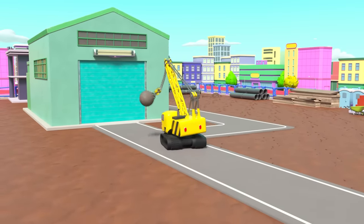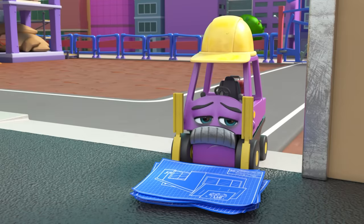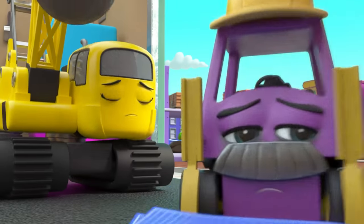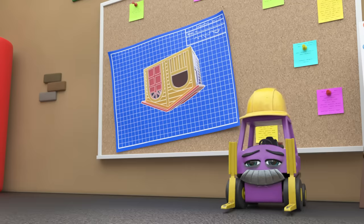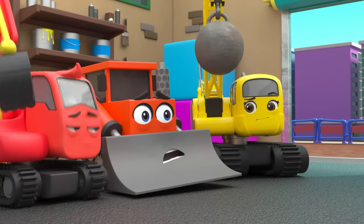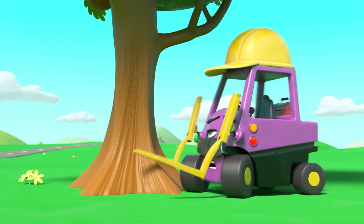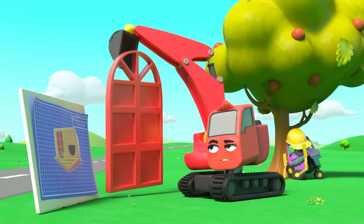It's a brand new day at Construction HQ and everyone's excited to start work. But Mr Rubble looks so tired. Daisy didn't mean to knock over all the plans. Today's plans — but something's wrong. That playhouse doesn't look right. Oh well, if that's what the plans say, that's what they'll build. Now everyone's hard at work, but Mr Rubble is so sleepy. Diggly can't figure this out — something is definitely wrong with these plans.